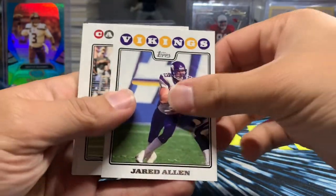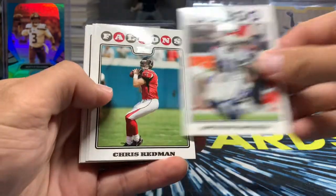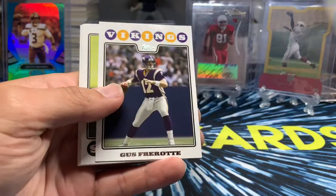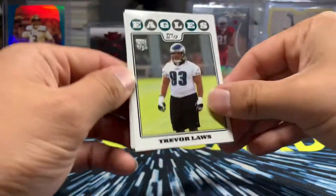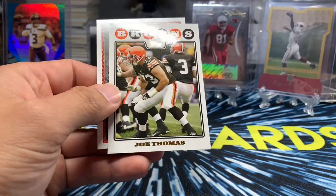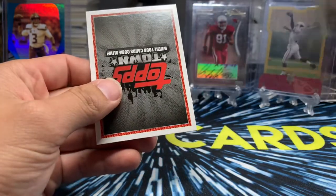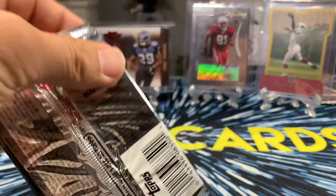Jay Cutler. Jared Allen. Matt Leinart. Antoine Bethea. Chris Redman — who played in the league forever. Gus Farratt. Trevor Laws. Dan Connor. Joe Thomas — not numbered. You always want to check the last cards because you never know, those could be numbered.